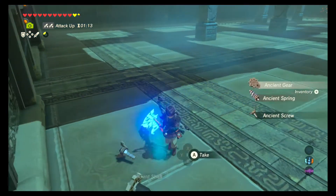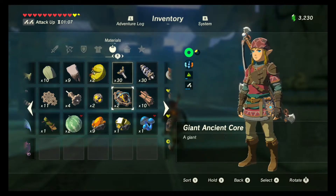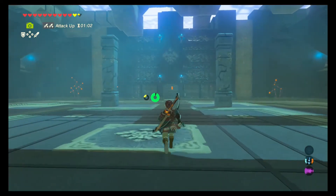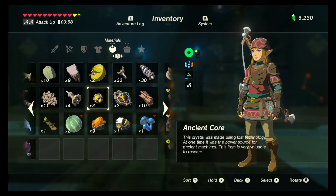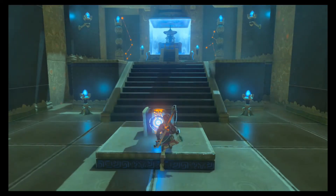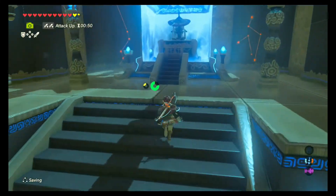Where are your parts? Give me all your parts. I wonder if I have enough springs, screws — I'm a little bit short on shafts and cores to start making some of that good equipment at Robbie's place. That's okay, I can always go guardian hunting. Once I can start really pumping out those ancient arrows, I can start guardian hunting in and around Hyrule Castle. That'll help my exploration quite nicely.